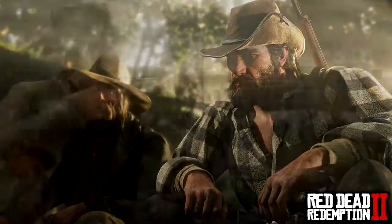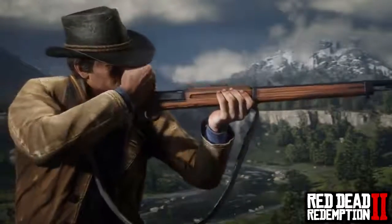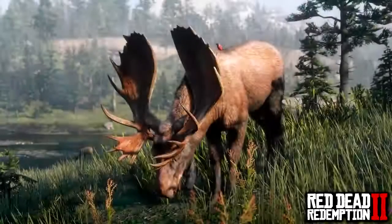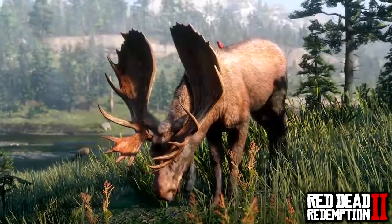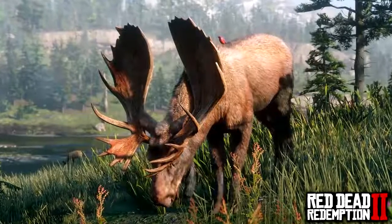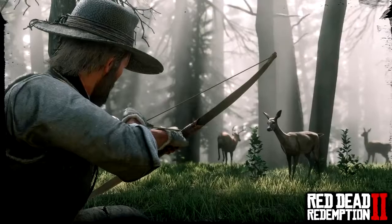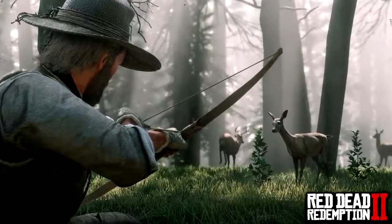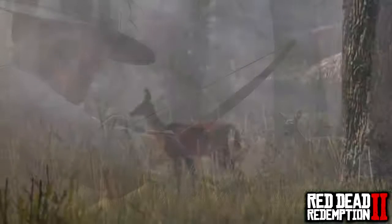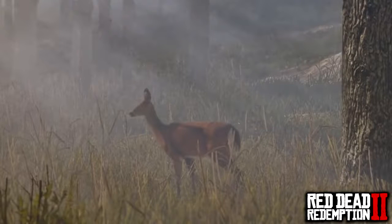Once you've decided on your weapon, it's all about getting that kill quickly to avoid unnecessary chases through the forest or suffering of the animal. Make sure you use the crouch ability to maintain minimal visibility and get a good vantage point on your prey. This keeps you out of sight and benefits stealth mode, allowing you to move quietly without getting spotted.